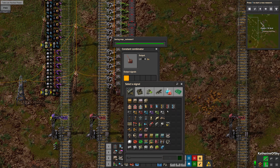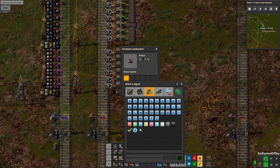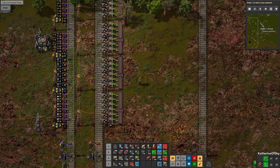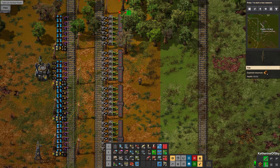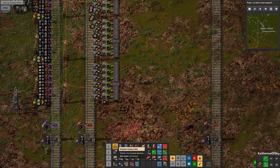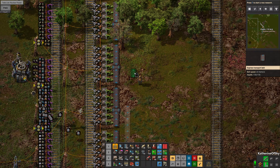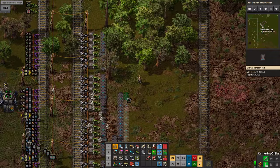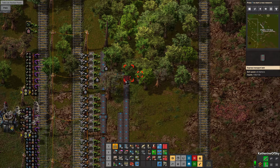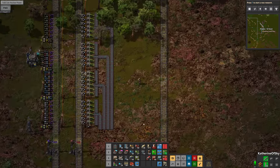This one is going to be iron back here. I don't actually think we're going to need much iron to be perfectly honest. I'm going to upgrade all these belts for now. This station is going to be our plastic station, I believe.